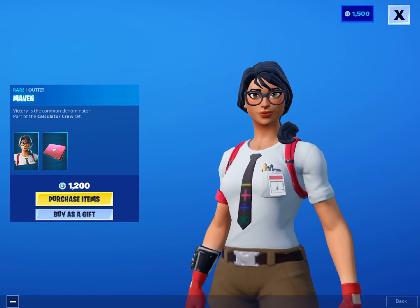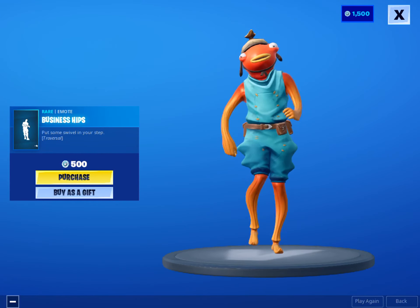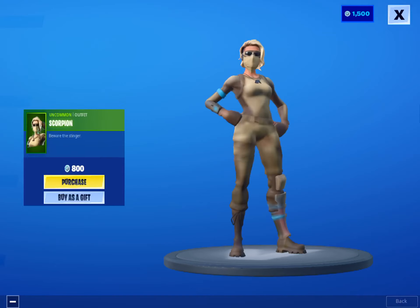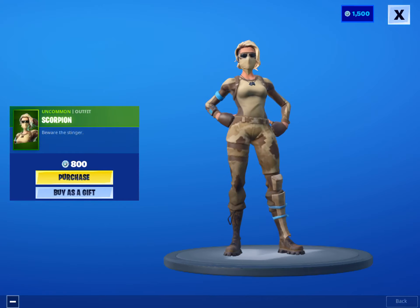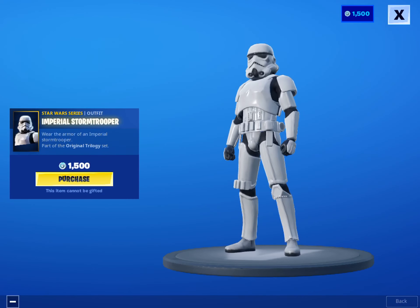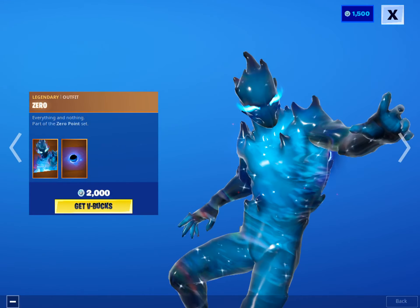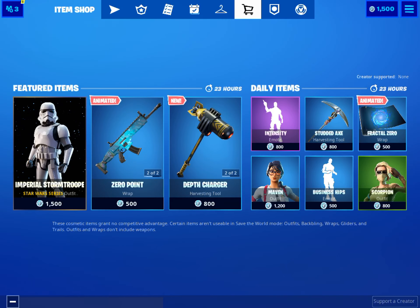It's the llama. Scorpion — I think this has already been in the item shop in like the past week, so nothing new there. But this is like the main skin — it's actually pretty cool. This one's my favorite; this guy just stands out so much and he's really cool.